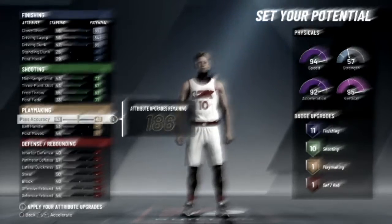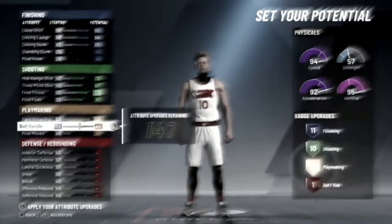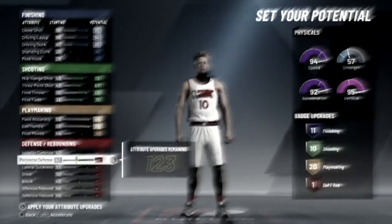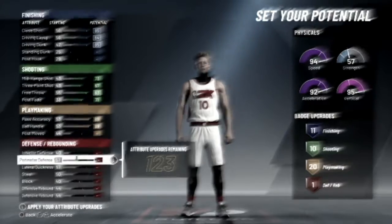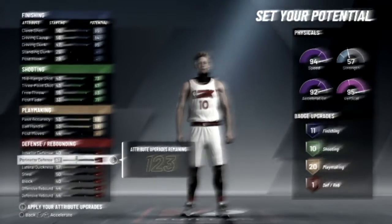So you can get 10 shooting badges. And then for your playmaking, max out your passing and your ball control. I'll give you 20 badges — that's all you need to be able to combo up. So if you are a screen user, get off my video.